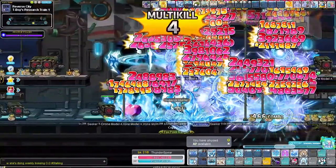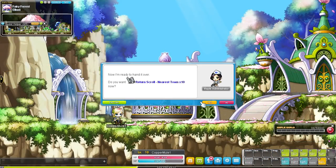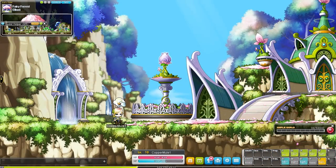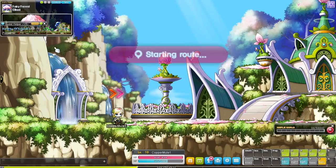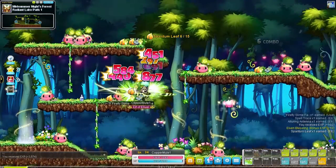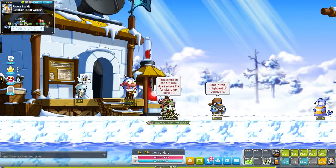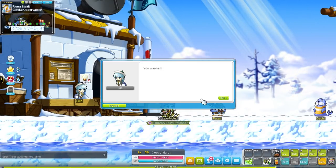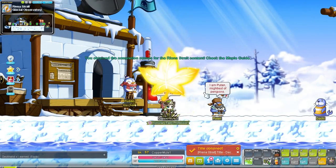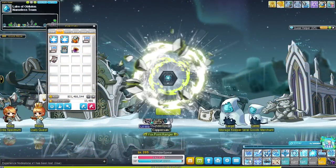Before moving to the next area, I also worked a bit on link skill mules. I have zero intentions of getting any link skill mule to level 210 unless we absolutely have to. To get started, I leveled a Mercedes to level 120 and an Evan to level 70, and I'll still get the Evan to level 101. Right now I'm using them mostly as coin capping mules — we farm at maps where we can defeat monsters as quickly as possible to get more event coins faster. I used some event coins to purchase EXP node stones for my holy symbol node to level that skill up even more.